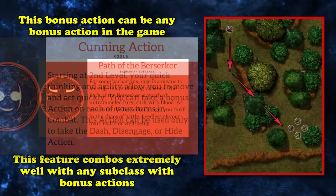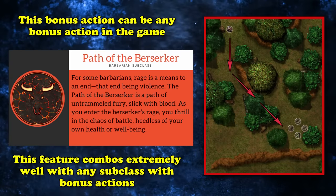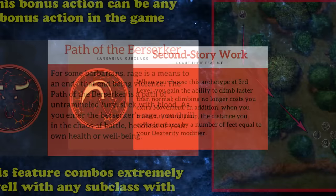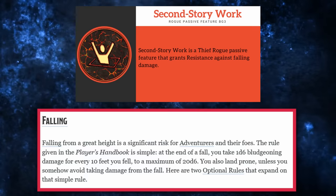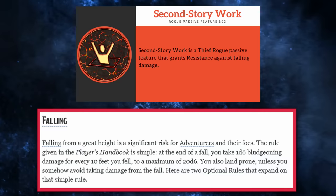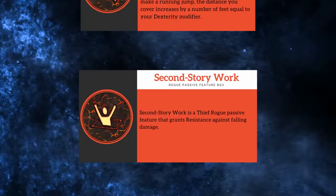Despite such a strong change, there are still a couple more buffs to the Thief Rogue worth discussing. Your other 3rd level feature, Second Story Work, goes from removing the extra movement requirement for climbing and letting you jump further during a running jump, to instead granting resistance to falling damage. While a simple change, being able to take only half damage from falling can help in a number of situations where you might want to drop down a pit with minimal damage, or if you get knocked off a steep ledge. However, this can be seen as a downgrade if you find yourself in areas where you want to climb or jump over large gaps with relative ease.